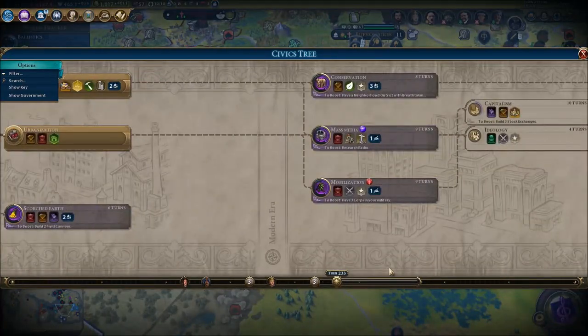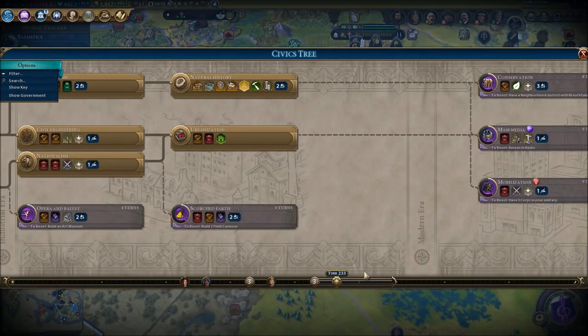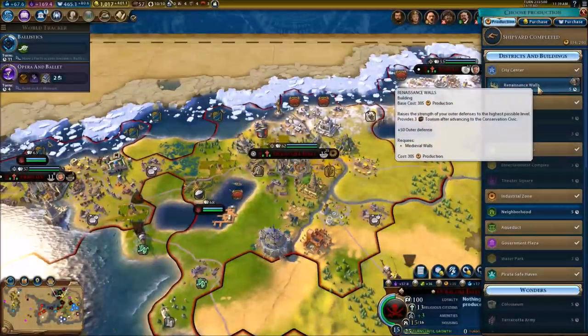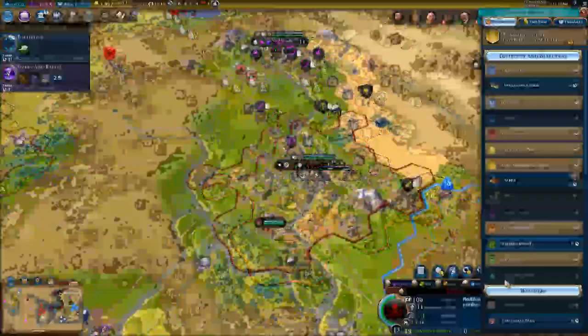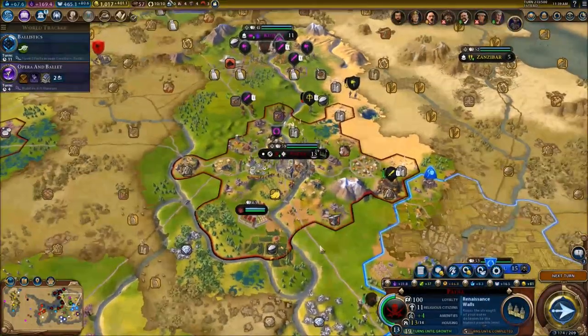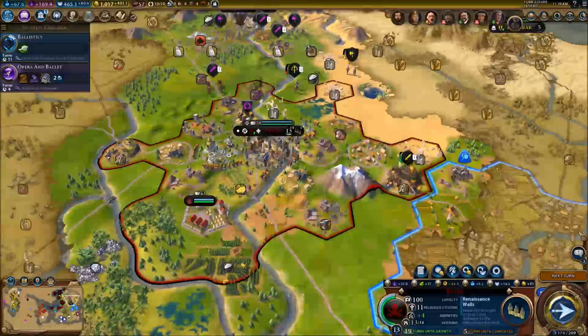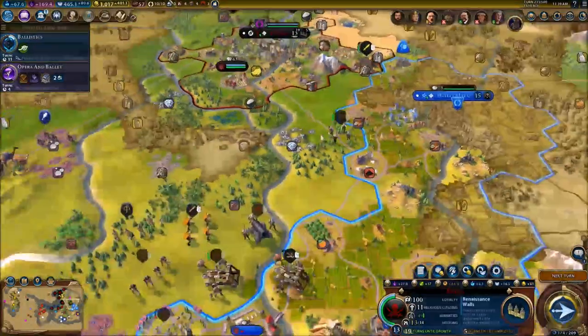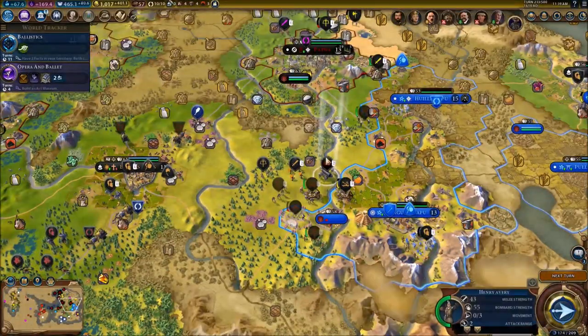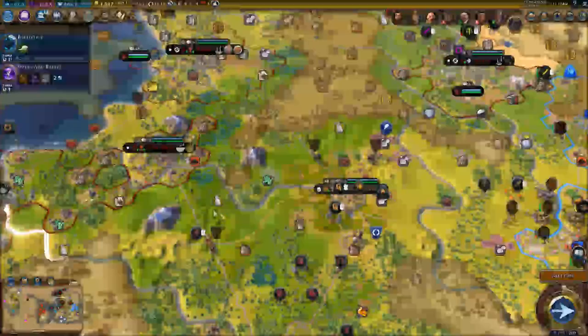We do need a new civic - mobilization would be pretty good, but let's go for Opera and Ballet since it's only four turns. We need Renaissance walls for sure - same thing for both cities. I think we're good, boys.